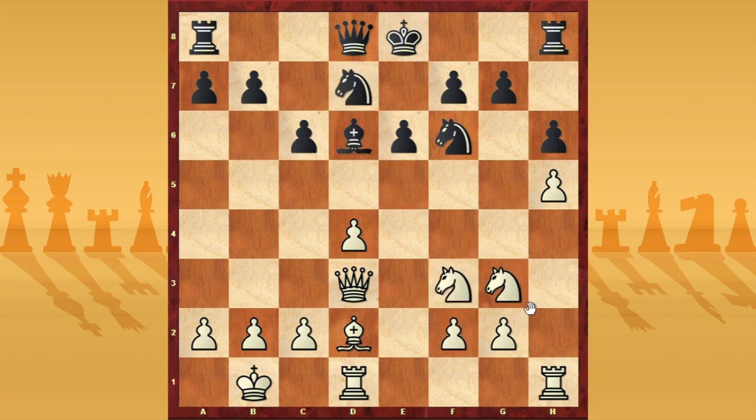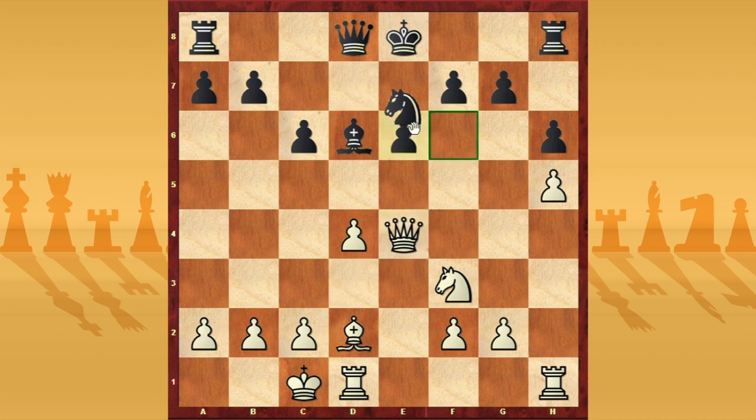For this reason I played immediately Ne4. I played Ne4, and now I played a strange move I think, because I didn't pay attention to Bc7 in the game. In my mind he could play Nxe4, Qxe4, Nf6, and then Qe2 — that was my main idea.